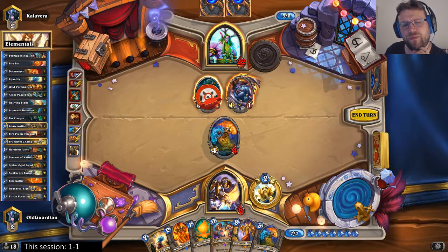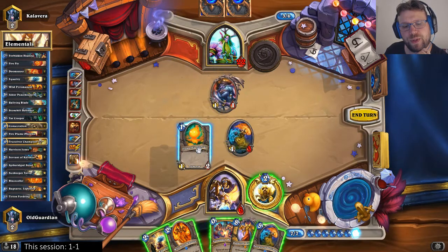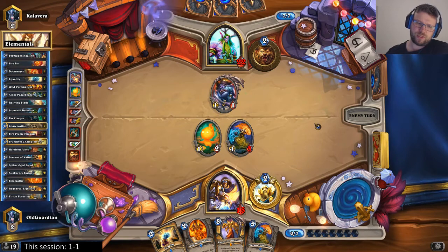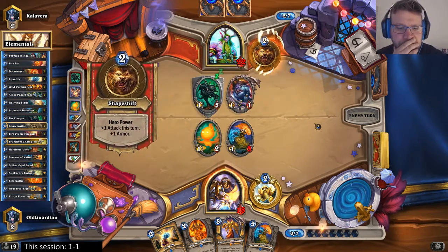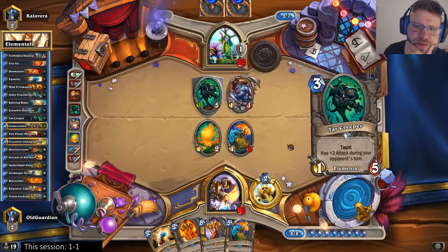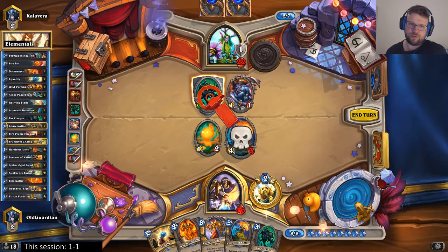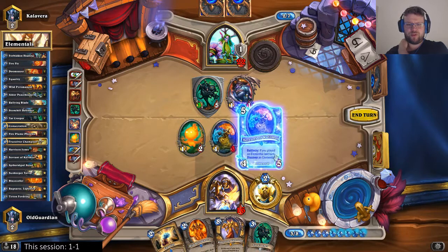Do I want to heal for 14 or am I fine healing for 10? I'll actually heal for 12. I'm going to play a Flame Elemental here — that can help me trade with something — then heal up for 12. This should be good enough. I still have access to Pyromancer-Equality. He really wants to hit face. That's interesting, because now I can play Ragnaros Lightlord. I could also play Tar Creeper and Servant for the same 8 mana — that might even be stronger. Light Lord would heal me up to 24. I'll go Servant of Calimus and Tar Creeper.